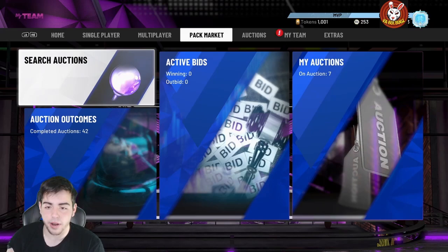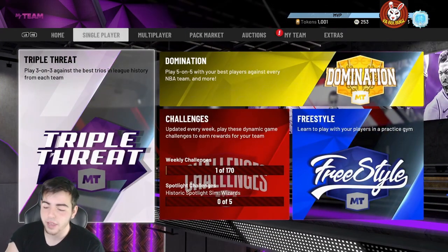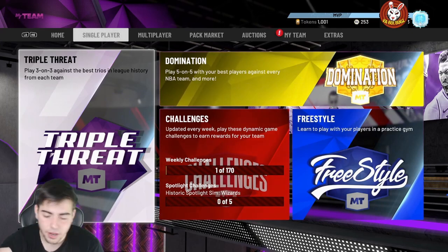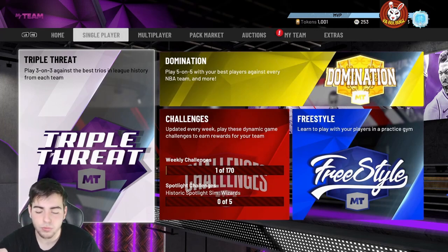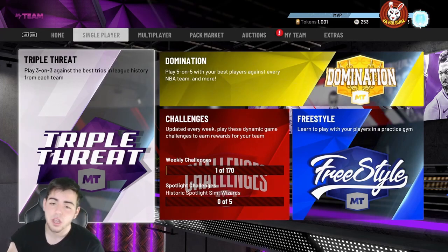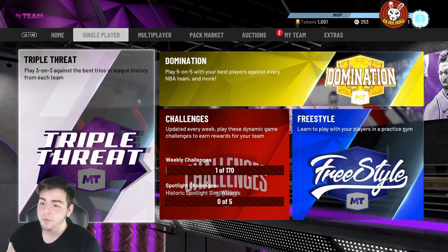TTO is the only good game mode right now — single TTO is trash. Triple Threat Online has no Galaxy Opal boards; they're just packs now, which is cool I guess. For Unlimited, I gave up. I went 10-0, 11-0, 10-0, 9-0, and I just saw someone go 12-0. The East Coast is so sweaty, kids are cheesing, and the overall matchmaking is broken — so I stopped with that.